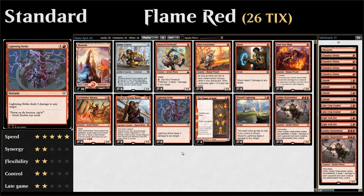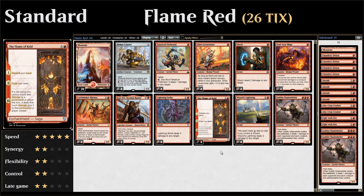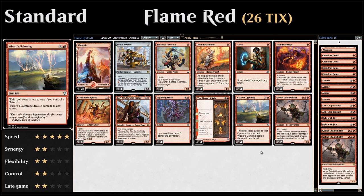Four copies of Lightning Strike — two mana to deal three damage to any target at instant speed. Four copies of Flame of Keld. Four copies of Wizard's Lightning — since we have Soulscar Mage and Gitu Lava Runner as wizards, Wizard's Lightning costs only one mana to deal three damage to any target; otherwise it's three mana.